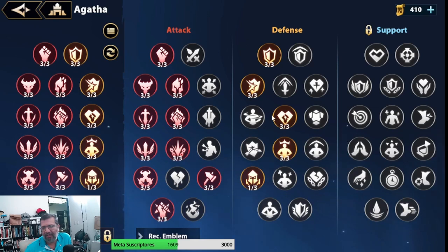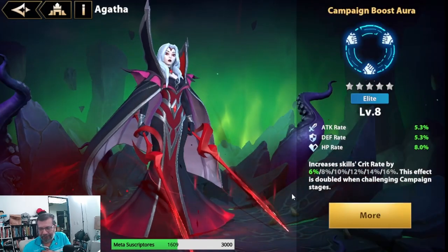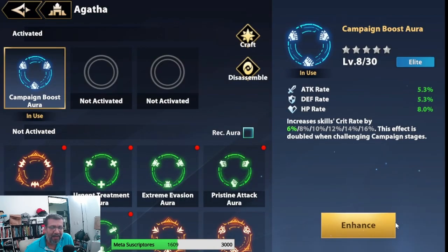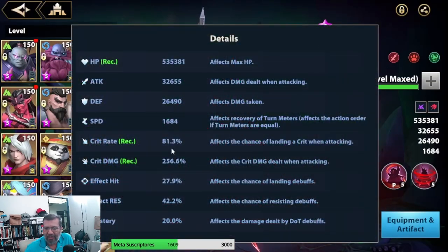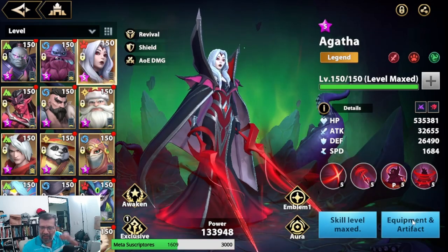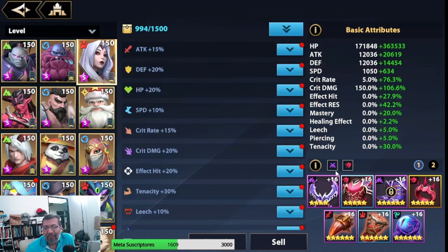Everything dealing direct damage benefits here. For damage reduction and similar, we look at auras. Since I just pulled her and don't have a super crazy setup yet, I'm a little short — currently at 81% crit rate, 200-something crit score, 256 crit damage, and around 535K HP. Let's look at the equipment.